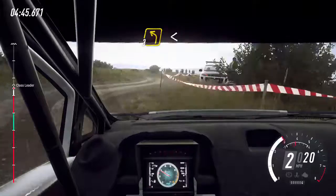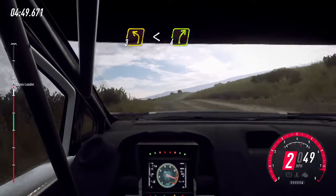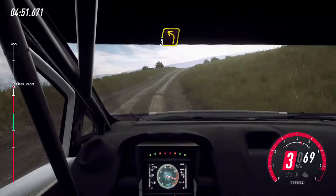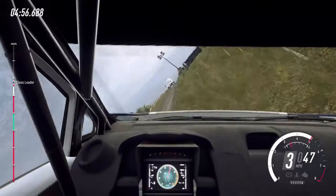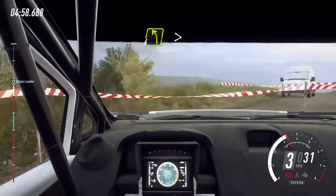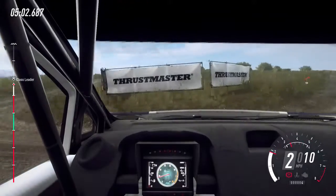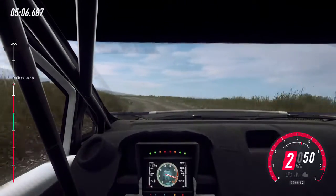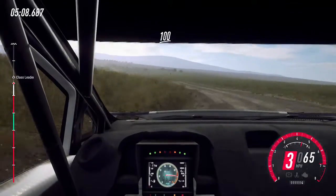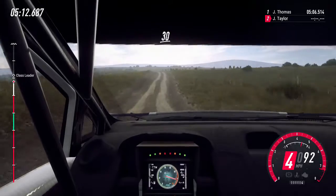Into 3 left. Into 3 left, opens over crest. Into 4 right long over crest. Into 3 left over crest 30 turn hamp in right. Into 4 left long over crest tightens. Into 4 left open heb crest. Bumps. Don't cut. 6 left over jump. To keep right over 30.